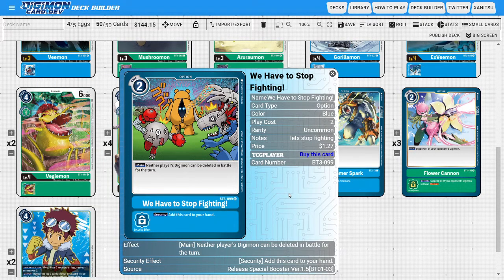Next onto the option cards: I'm going to be running one copy of We Have to Stop Fighting. Its main ability is that neither player's Digimon can be deleted in battle for the turn. This is really powerful because we are a low-to-the-ground aggressive deck and our Digimon are often outclassed. It's a great workaround for getting past blockers and surviving security checks. The play cost of two can sometimes be difficult, but the card ensures your stuff lives for that turn. It also returns itself to hand from security, so you'll always be able to play it once you see it.